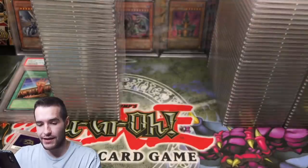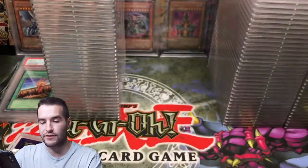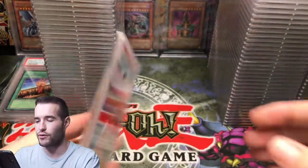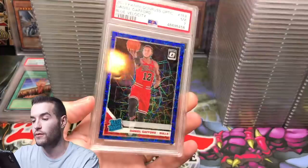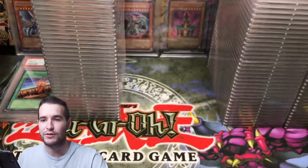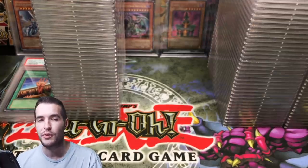Darius Garland got a 9. Jackson Hayes got a 9 — brand new cards, so something's going on with the printing. Another 9 on Cameron Johnson. Terrence Mann got a 9. Daniel Gafford got a 7 to finish. We got some good pulls out of Yu-Gi-Oh and sports, and the guys who submitted with me did pretty well too.